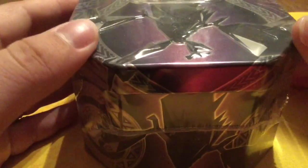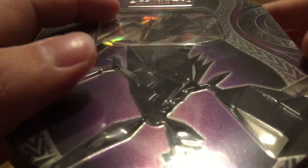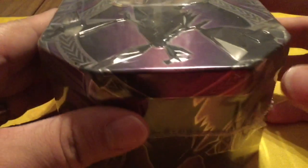It's part of their new series. You can get this in three different varieties: the Ho-Oh, the Necrozma on the bottom, or the Marshadow tin. Inside you're going to get this really awesome Necrozma GX promo, as well as four packs and a code card.